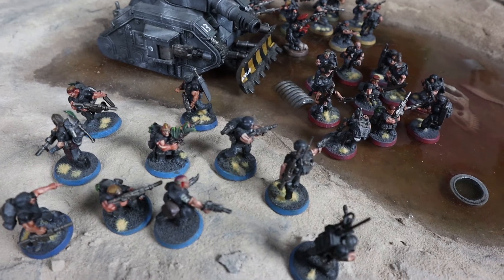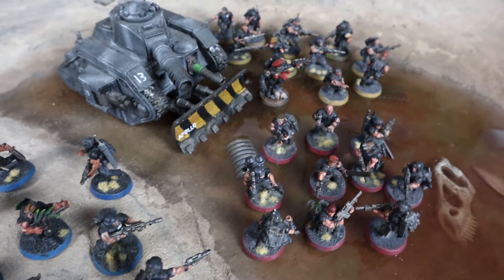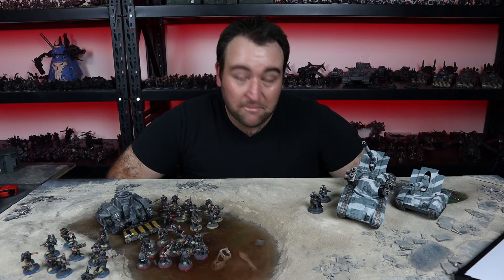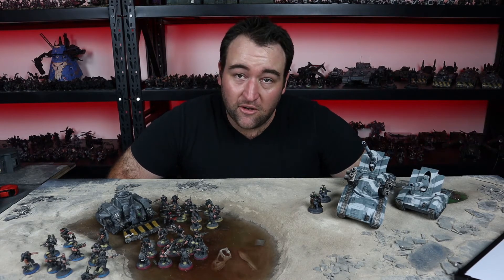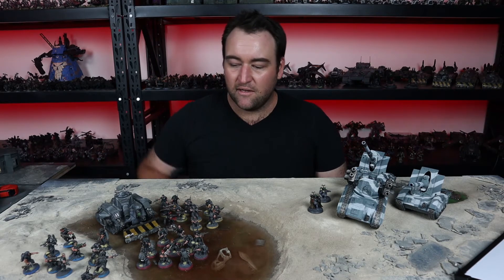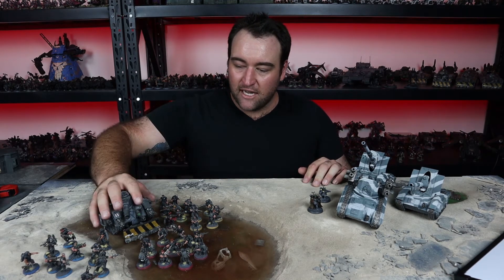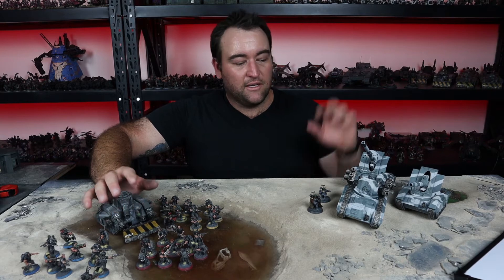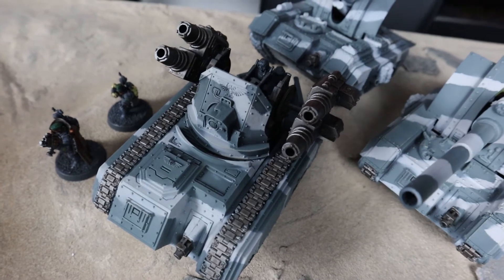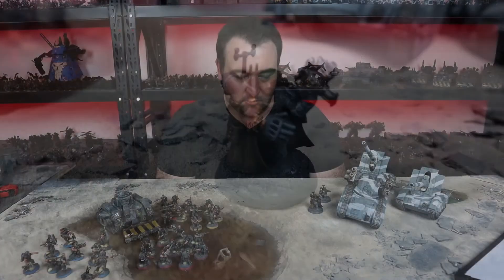I would probably recommend three tank commanders for this particular setup, or you could possibly just go with the one like this. You could even turn this into a brigade, as long as you've got the tank commander in one detachment and you've got the two basilisks and a wyvern in the other, and you'll also need to have a commander somewhere in the list as well.